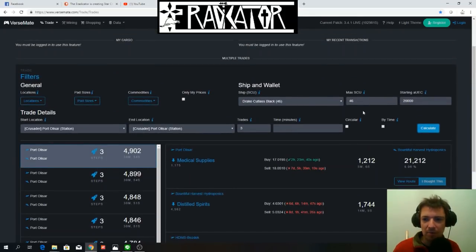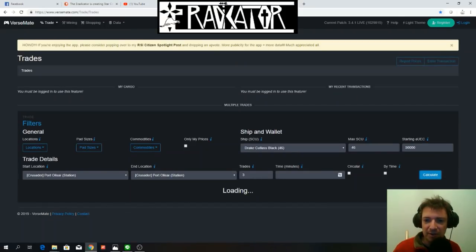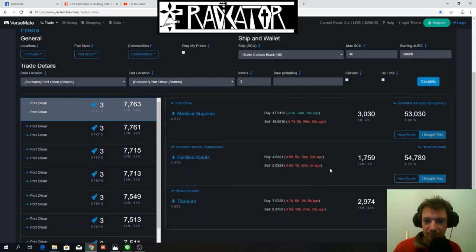Eventually you're going to make more and more money. Let's see: if you have 50,000 Alpha UEC, is the route any different? Still pretty much the same, except you're going to make about 4,000 instead of 2,000. Wait — let me check. Did I make a mistake? Let's see what the difference is at 20,000.